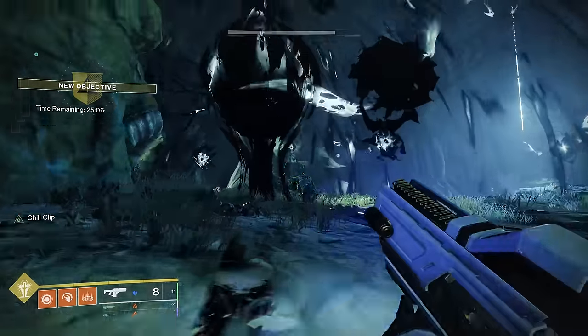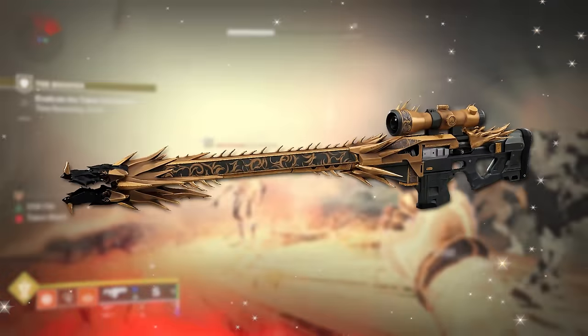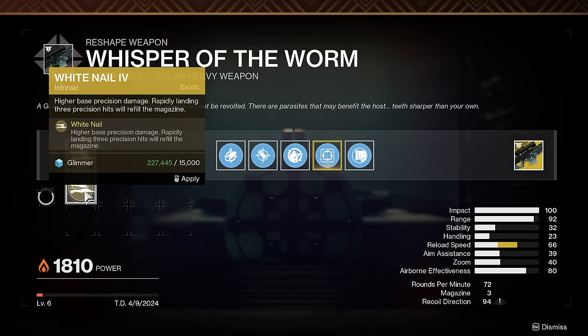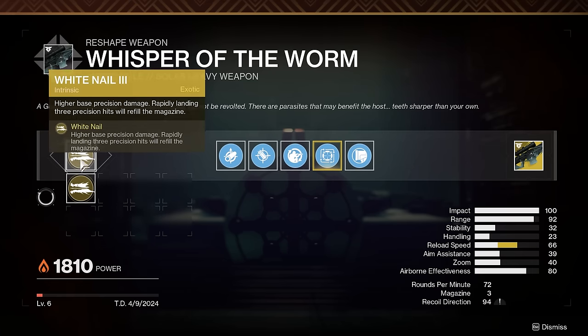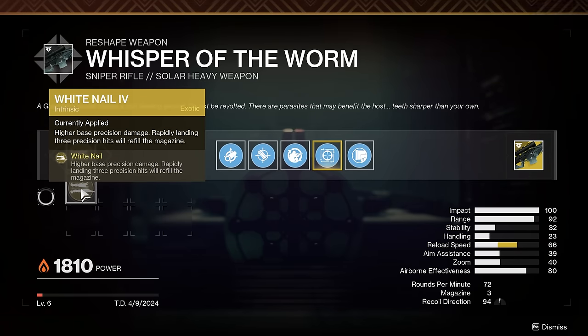Today, the Whisper mission is back. Not only is it back, but we also have the craftable Whisper of the Worm exotic sniper rifle. It's craftable, meaning you'll be able to upgrade its intrinsics, its perks, and slot in its exotic catalyst. We also have a new exotic ship dropping from this mission, and we will be going over how to cheese the intrinsic upgrades so you can get all of the intrinsics right now.